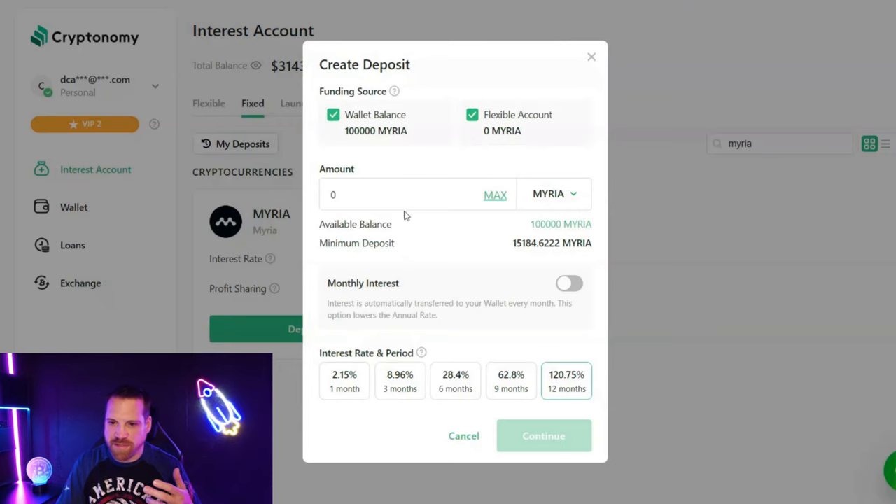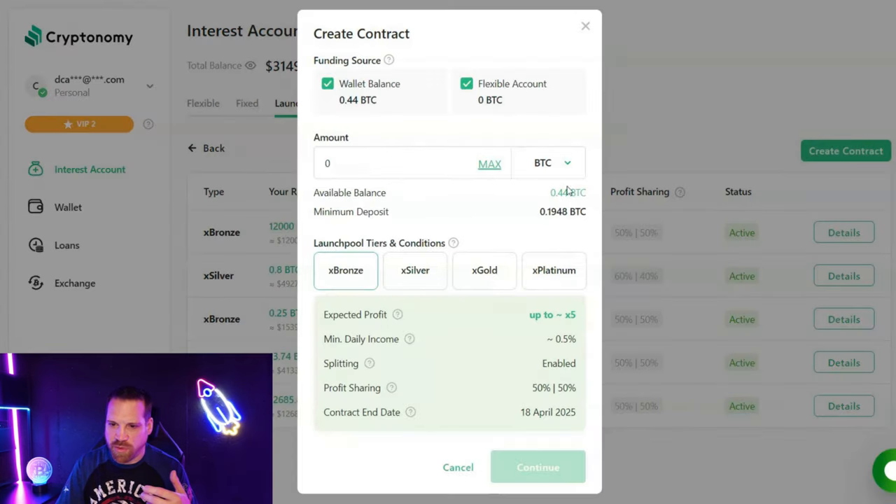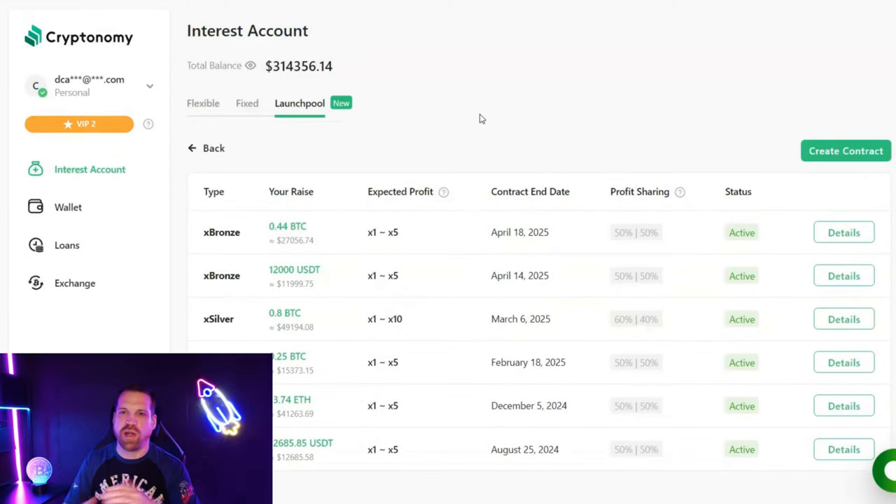I'm going to stake 100,000 Myria on here for nine months, which takes us into early 2024, earning 62.8% on this one. Now staking there. Next, I'll create a new launch pool contract — staking 0.44 BTC for 12 months in the bronze tier on the launch pool. That could earn up to a 5x. That's staking on here as well.